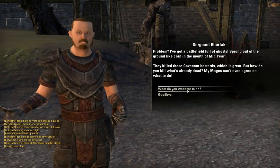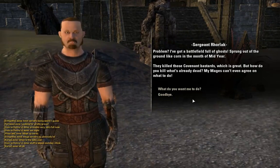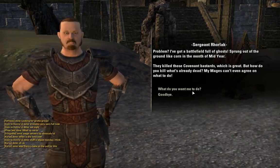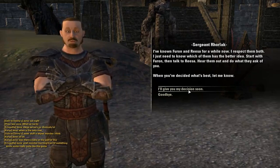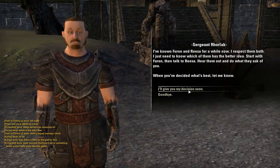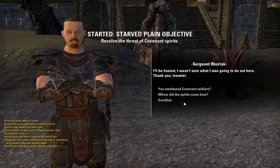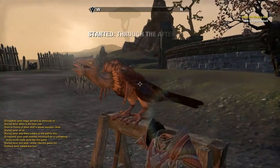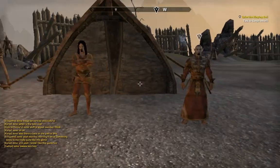I've got a battlefield full of ghosts sprung out of the ground like corn in the month of mid-year. They killed those Covenant bastards, which is great. But how do you kill what's already dead? My mages can't agree on what to do. I've known Furan and Risa for a while — I respect them both. I just need to know which of them has the better idea. Start with Furan, then talk to Risa.